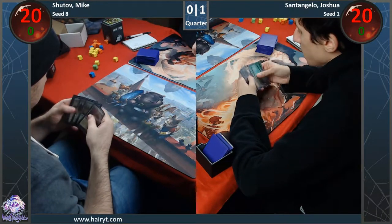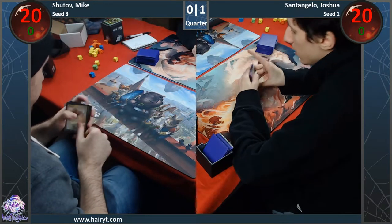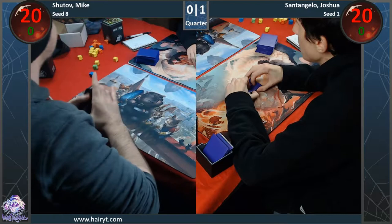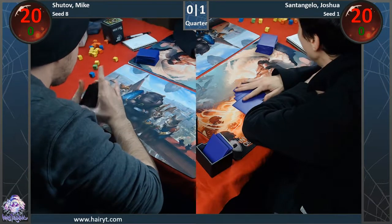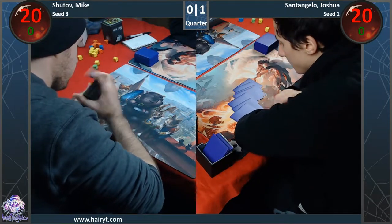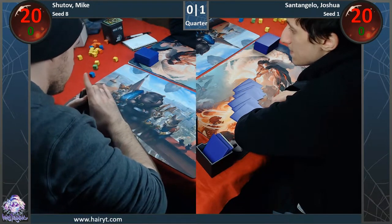Mike is starting. His hand is Thoughtseize into two-drop — Thoughtseize into two-drop. I don't think he has a three. I think I saw a Finks, but I'm not totally sure. I definitely saw a Rhino. There's a Rhino, a Pride Mage, I think there's a Kitchen Finks in there. You can't really ask for much more — I mean, this matchup's already atrocious. I think he might have had two Gavinies though. But he's shipping it back — I think he's looking for Teeg or something specific. You really want to go one-drop, three-drop. Mike is very much the kind of player who will take his mulligans. He's very disciplined, he knows what he's looking for.